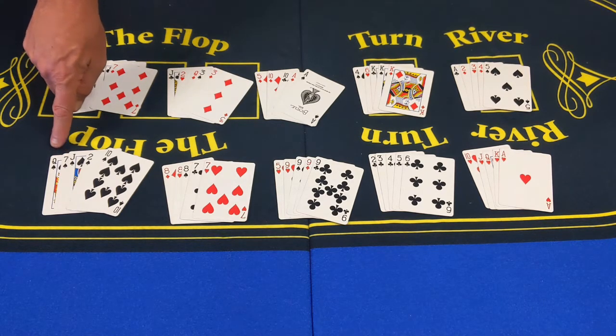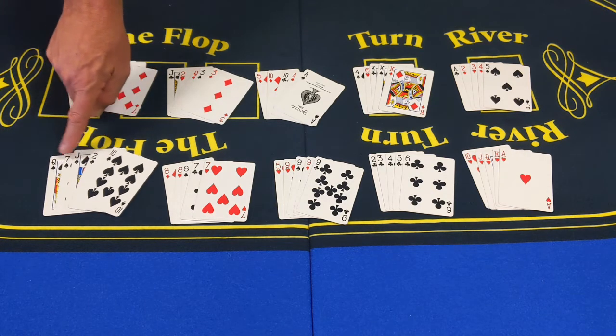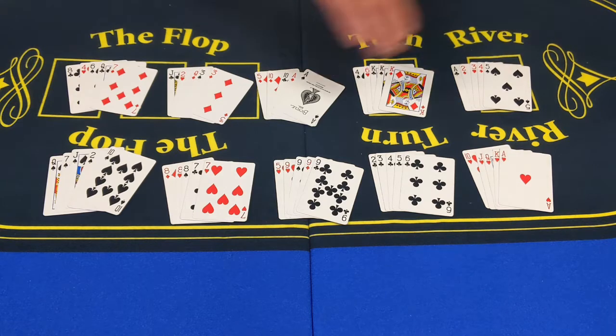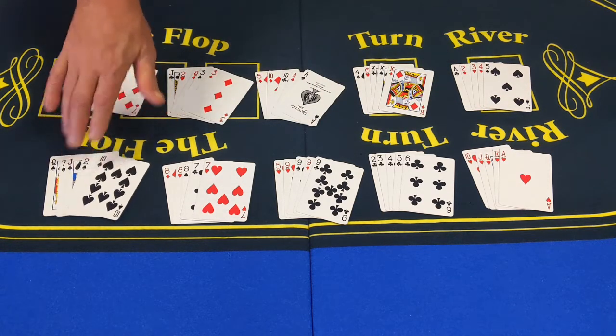Now, this one's called a flush. This is five cards in the same suit. In this case, we have five spades. This beats a straight, but it doesn't beat the next hands that we're going to get to in a minute. So this is all the same suit.